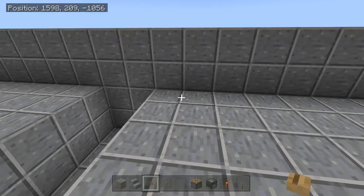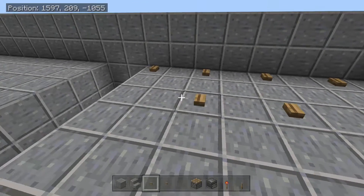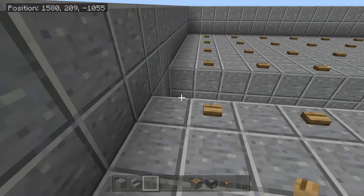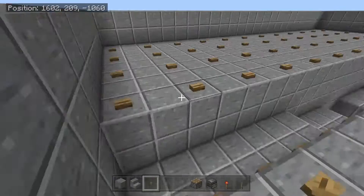Place your buttons every other block just like this. Once you've done this, come to the edge of the little trench and fill up both of the sides with buttons.